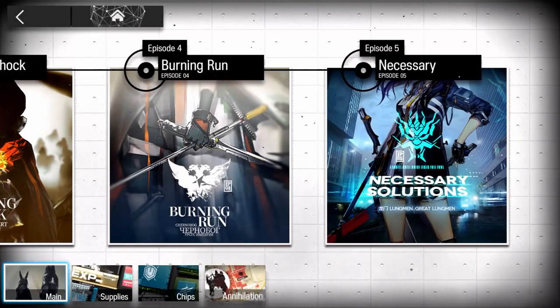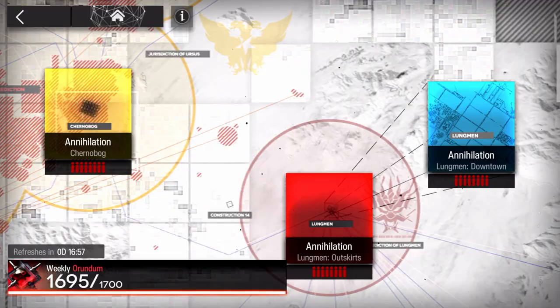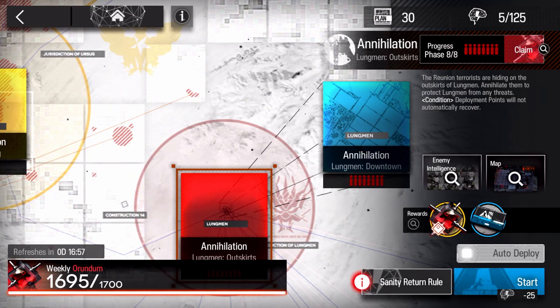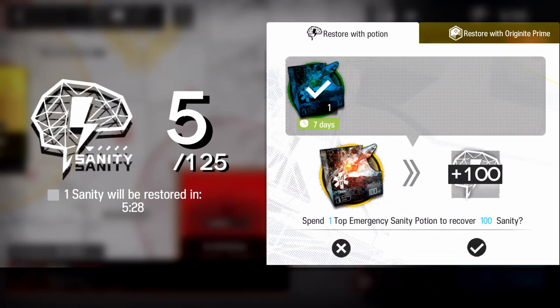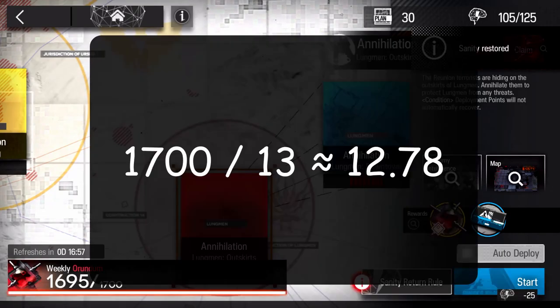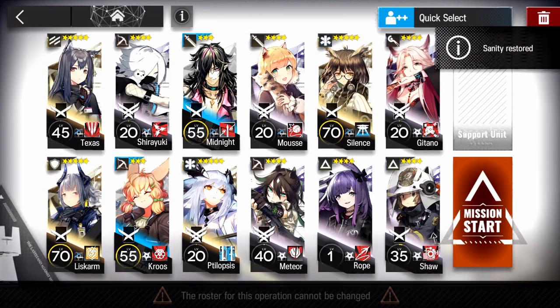Our second source is weekly Annihilation runs. Every week, provided you've finished Annihilation 3, you can spend 125 sanity to get 1,700 Orundum from the game mode. Or more realistically, you'll be spending 133 sanity if you're unable to reliably clear Annihilation 3. This works out to about 12.78 Orundum per sanity, which is very good value but is limited to 1,700 per week.